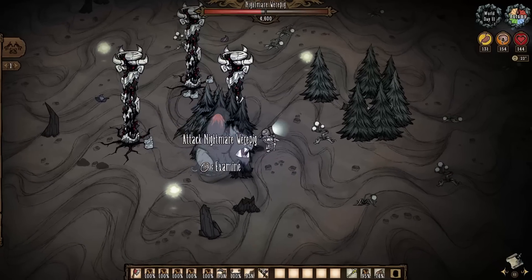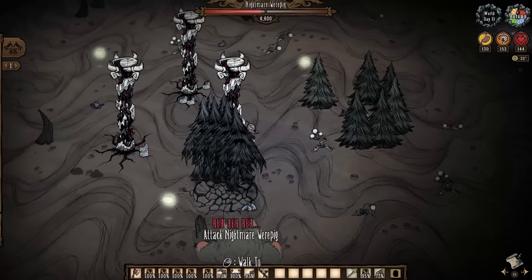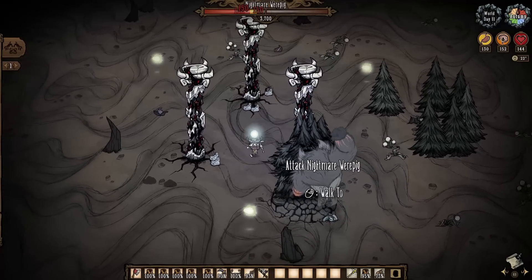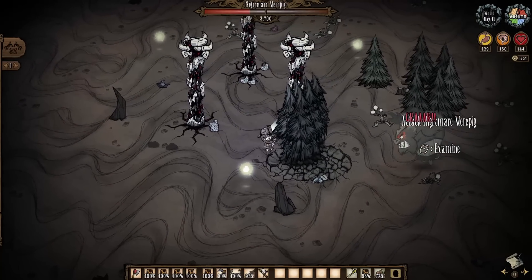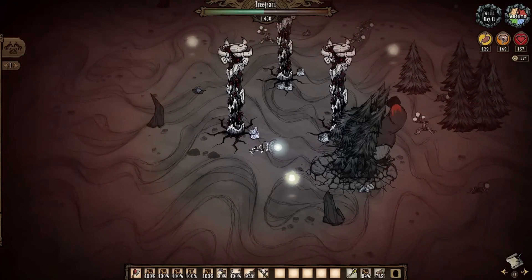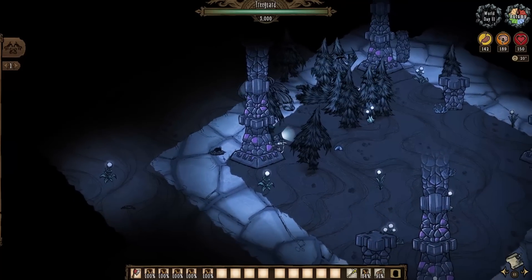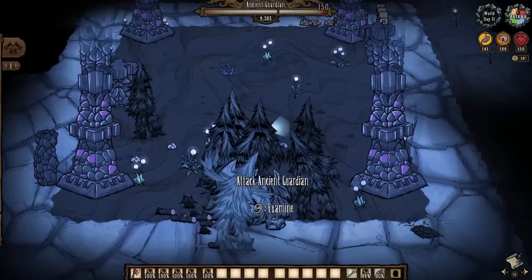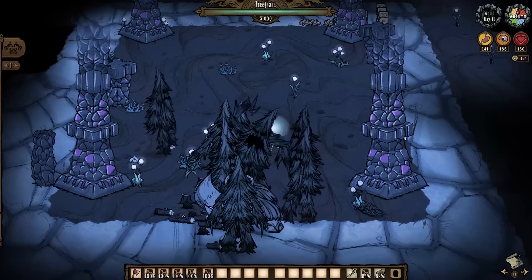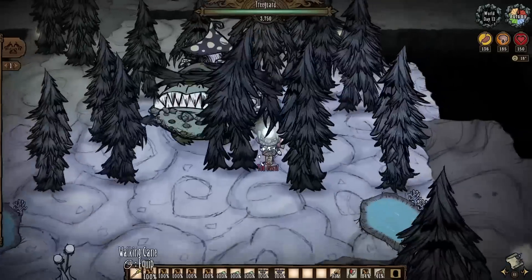After starting the Nightmare Werepig bout, it is super easy to just have him fell a tree or hit the pack as a whole, and then the rest is history — he will stand no chance whatsoever. Do be aware that he will likely try to keep targeting you, so keep your living wood walled in front of you at all times. The Ancient Guardian is essentially the exact same concept, and it's even faster to die, as they don't run around like a crazy pig all the time — so expect a swift slaughter for sure.